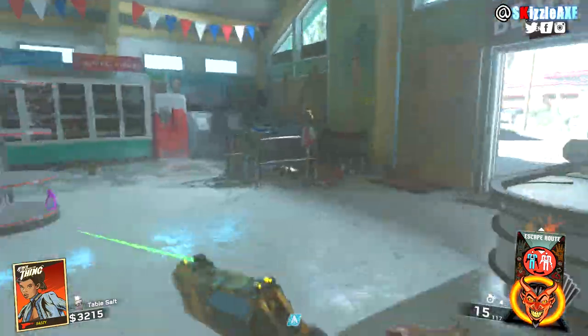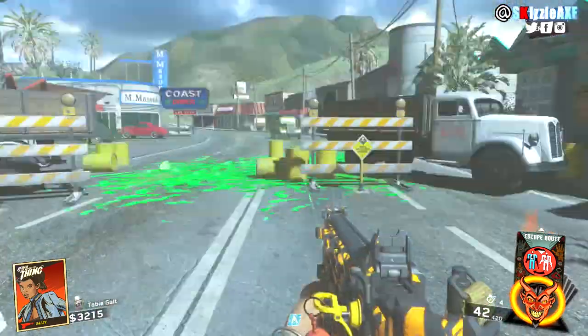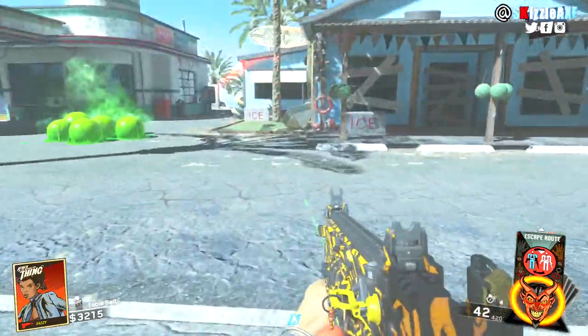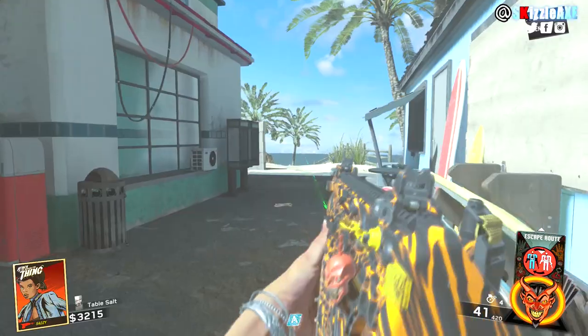We're in kinda like a supermarket right here and we're just gonna leave this area — and there is Juggernaug right here. Here you go, there is Juggernaug, aka Toughenow, that's what it's called in Call of Duty: Infinite Warfare.